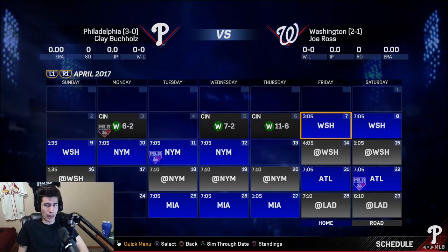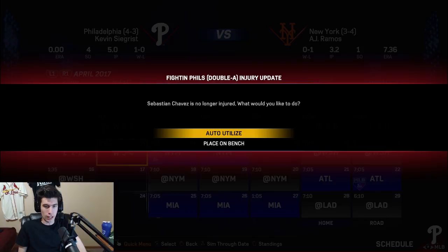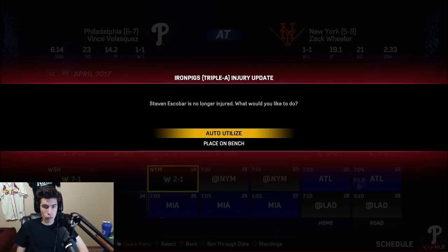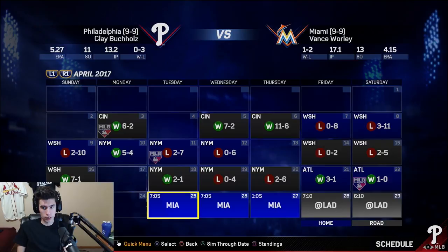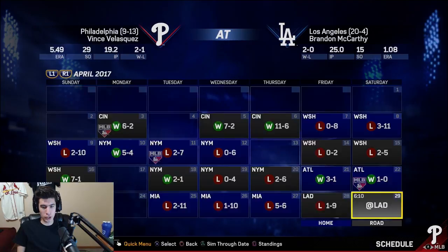We swept the first team we played, then got swept ourselves. Colby Rasmus got injured too — he's going on the 10-day DL. Steven Escobar injured, Brian Baracy pulled his groin. We're doing okay but not amazing — 9 and 10. Jake Thompson to the 10-day DL. We just got swept by the Marlins. We are 10 and 14 after the first month of the season.